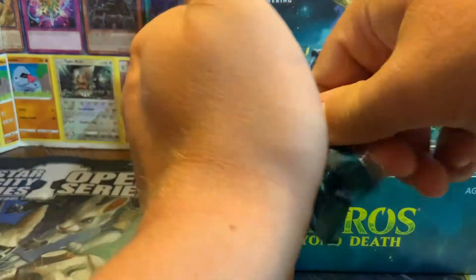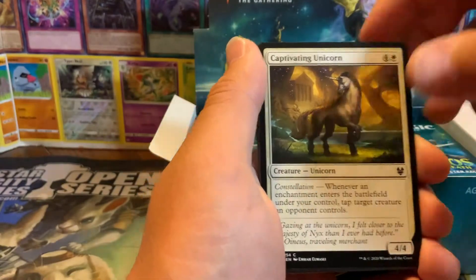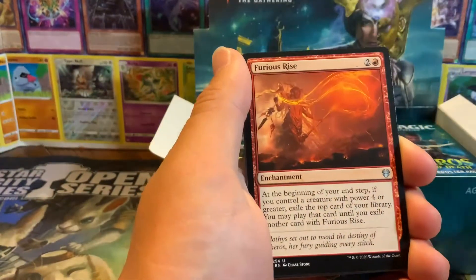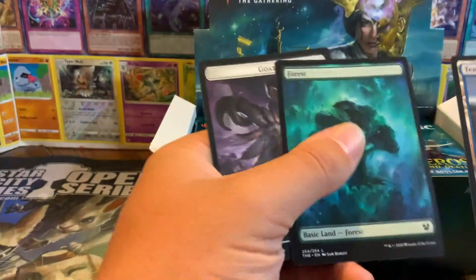This has Uro. If I pull an Uro I'd be happy - I would play it. If I don't pull Uro or Kroxa, I don't know what else is crazy valuable. I know there are full art cards in here, so we'll see. This just sends me back - Theros was one of the first blocks I opened. Being able to see the gods again, being able to enjoy this set again - I was really hoping they would bring it back. And at the end there's a forest.